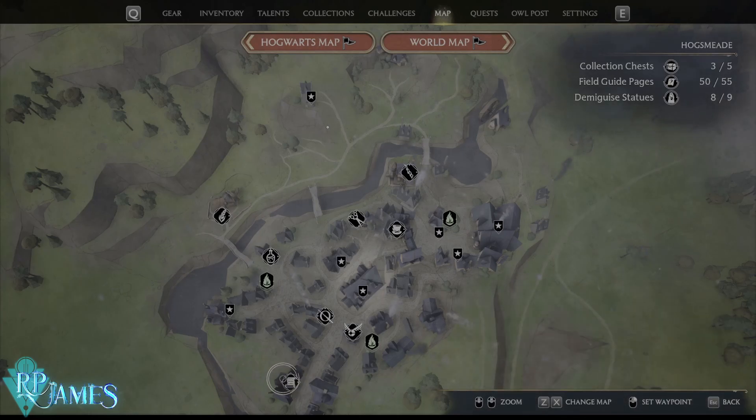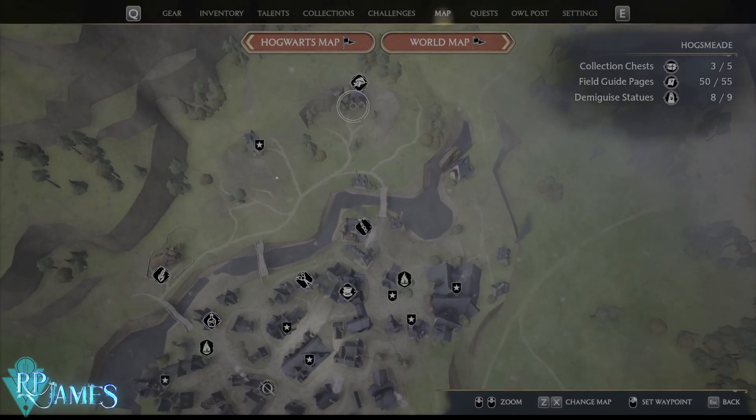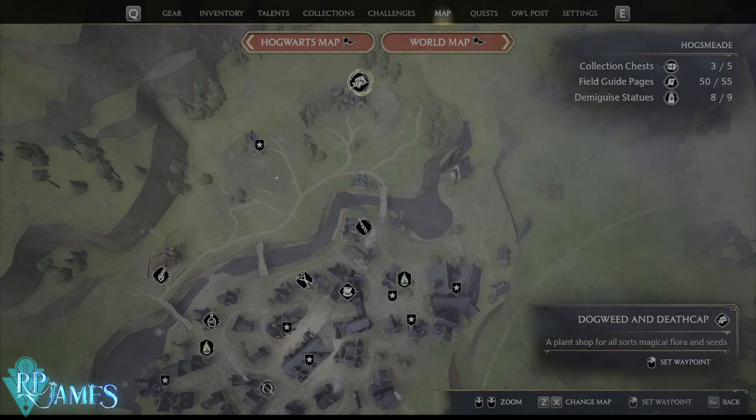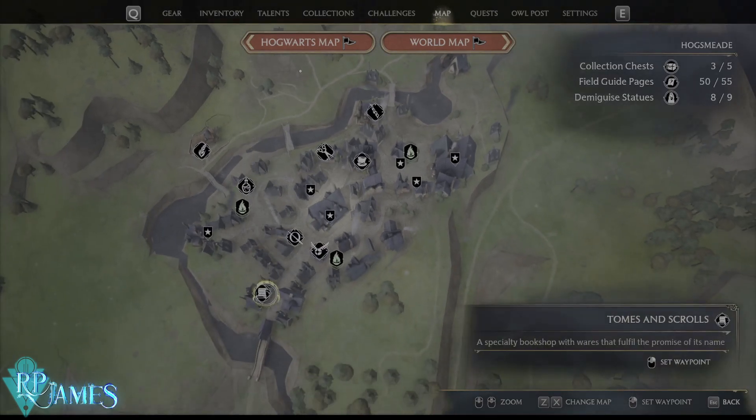In Tomes and Scrolls, you can purchase scrolls to be able to make more complex herbology stations. You're also going to need seeds for your plants. You will get them at the Magic Neep, and also at Dogweed and Deathcap. Basically, you have to purchase every scroll and every plant from here, and the biggest stations that you can afford from this vendor — they are going to be very, very expensive, but we need them if we want to be efficient.